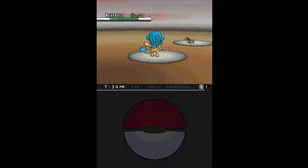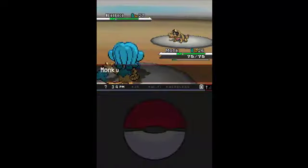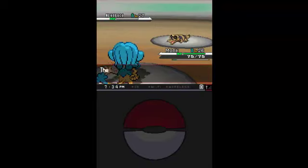First up on the trainer battling is Mega Roko. We're going to go ahead and use Boiling Water to take it down. Alright, so Mega Roko goes down.